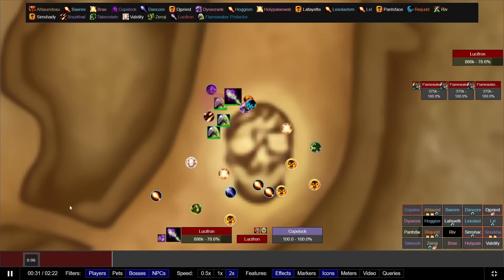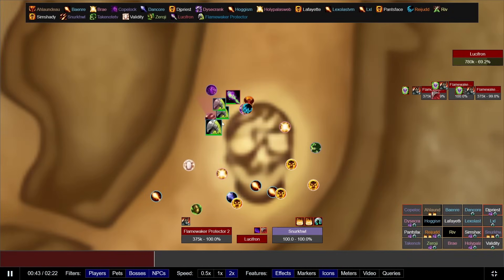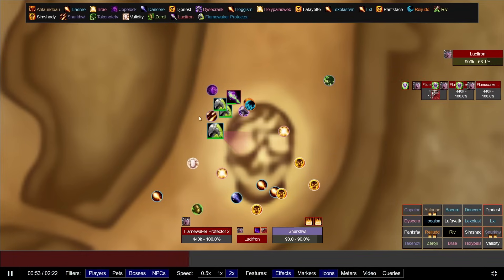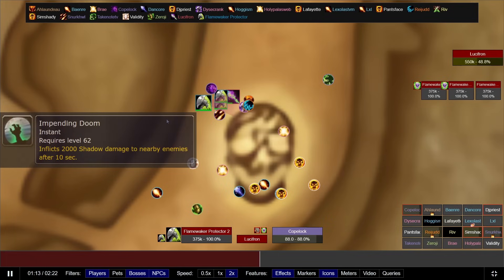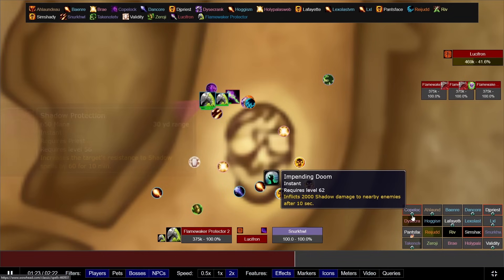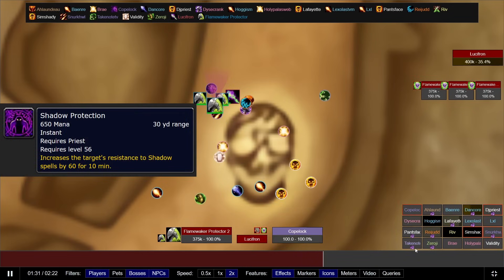The first boss in Molten Core will be Lucifron. The strategy here is to ignore the adds and single-target the boss down. The reason for this is the adds continuously just heal themselves, so it's pretty impossible to kill them. Just single-target the boss and you should be just fine. I recommend having an off-tank pick up the adds and facing them away from the raid as they do cleave. Make sure that you're decursing Lucifron's curse as well as dispelling Impending Doom off the tank and the off-tank. You can pretty much out-heal this, so you don't need to dispel the entire raid. Just make sure that your raid stays above 80% and that everyone has been buffed with Shadow Protection before the pull.